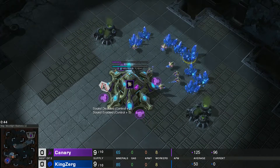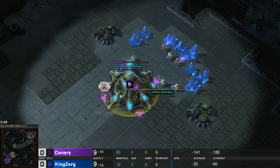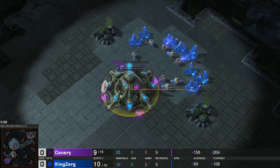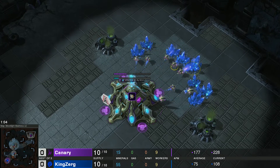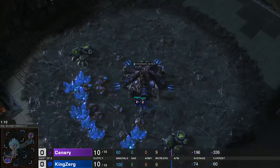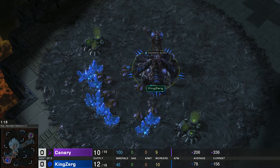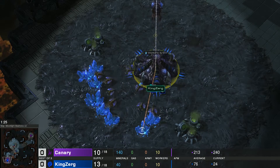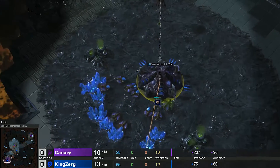Welcome to game one of the losers match. In the top right position on Moodlight Madness from All Inspiration, it is the purple Protoss player Canary — who used to be a very cheesy Terran but switched to Protoss. In the bottom left corner we have the blue Zerg player KingZerg.